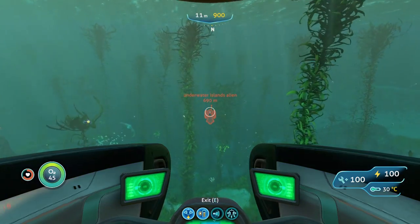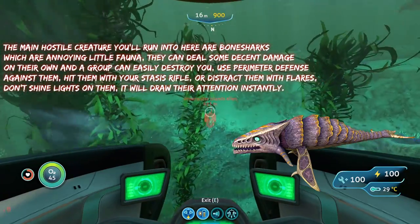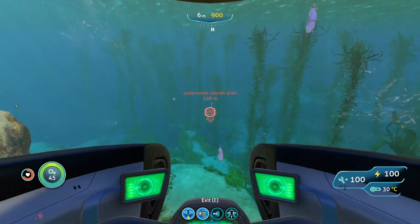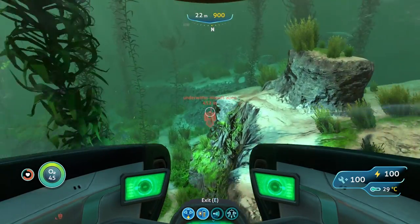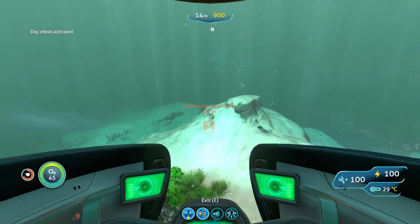In terms of the creatures you're going to run into here, the only thing you'll encounter are bone sharks, and they are in pretty large numbers, which makes them all the more dangerous because they can deal some pretty good damage to you and your vehicle and destroy it pretty fast. You can use perimeter defense against them or hit them with your stasis rifle to freeze them. You're also not going to want to shine any lights on them because that'll draw their attention instantly — they are sensitive to light — and because of that you can also distract them with flares if you have those.